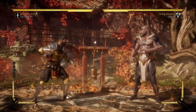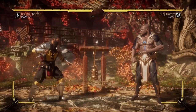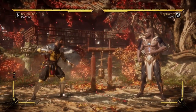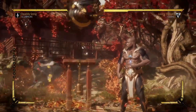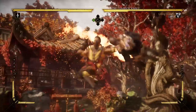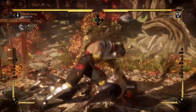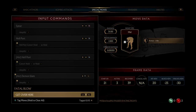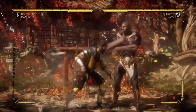Let's get into the variation-specific stuff. Starting with competitive variation number one, called Reborn. It offers two things. The less interesting is the air grab — a pretty standard air grab that slams down into the ground and does 10% damage. I never use this outside of very specific situations.